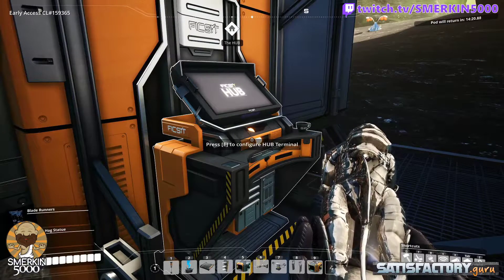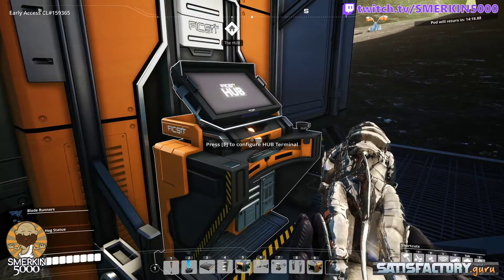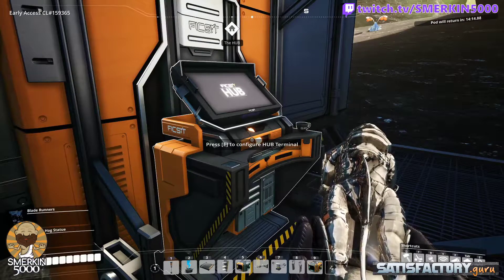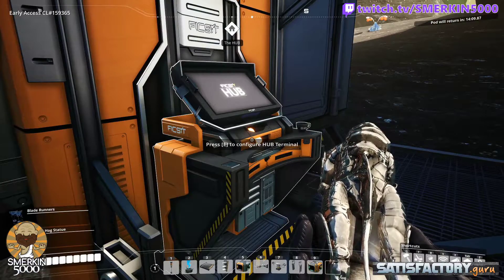Now that we've unlocked nuclear power in the hub, we can go about setting up the uranium fuel rod process, which will be discussed shortly.